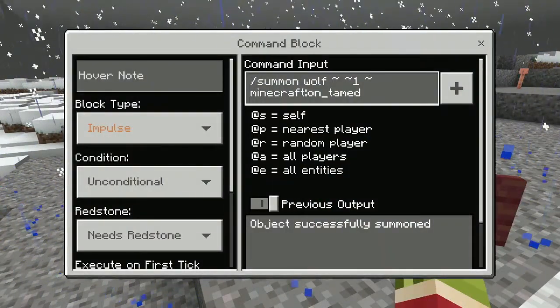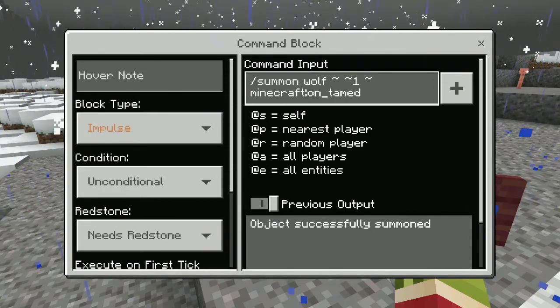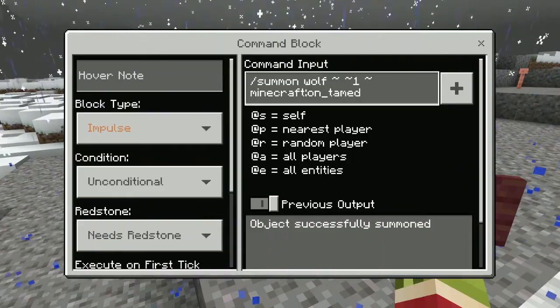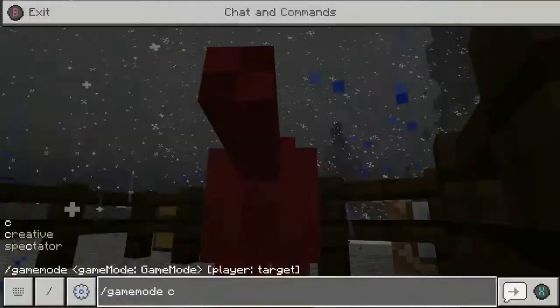Basically, you have to do slash summon wolf, squiggly line, squiggly line, one, squiggly line, Minecraft semicolon on underscore tamed. And that will summon this little guy! Yay! Isn't that nice?